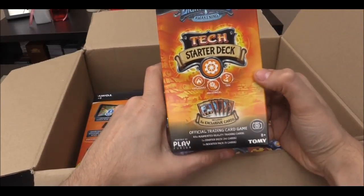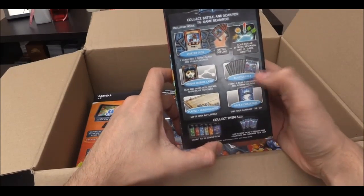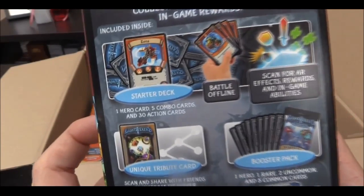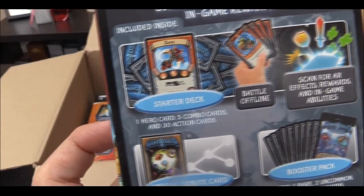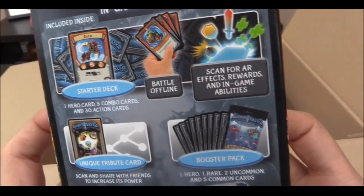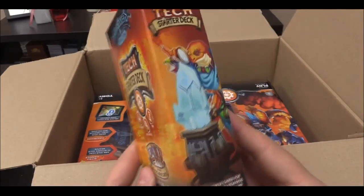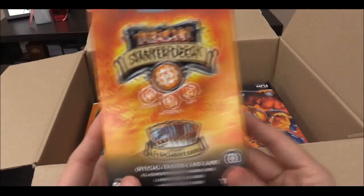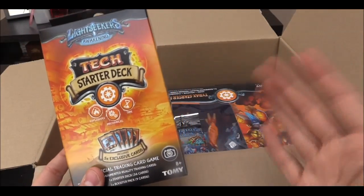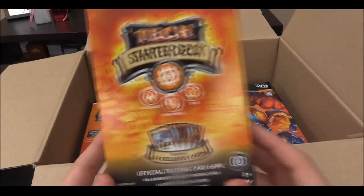We've got the tech starter deck here. I kind of like the look of the tech one. If you were a person who put money towards this thing, you could choose which pack you wanted. I went with tech, and it shows you what you get here: one hero card, five combo cards, and 30 action cards. You can battle offline. There's scan for effects. There's also this card in here which, if I put it up to the camera and you guys scan it in on the game, you give me rewards or something happens. But if you guys want to do the same, maybe I can put a picture of yours on the videos if you do happen to get this.